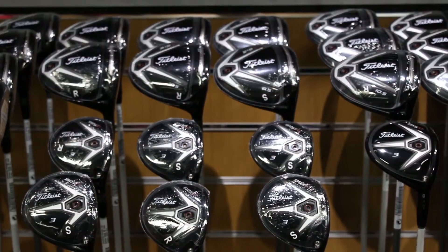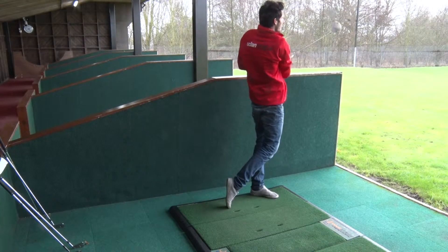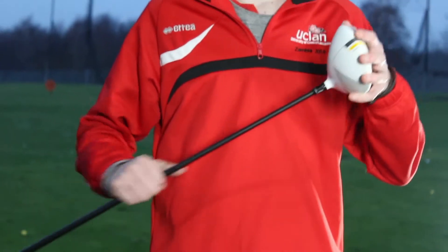You're officially allowed 14 clubs in your bag. The biggest club in your bag is your driver — this is the biggest head. The reason it's the biggest is because it will hit the ball the furthest. On the head, this is a very low degree angle, so this will create the ball to go very low but very far in the air. So this is the biggest club and the hardest one to hit in your bag.